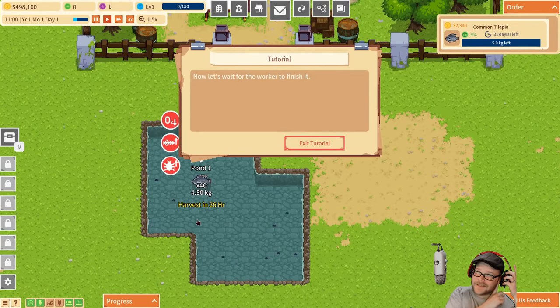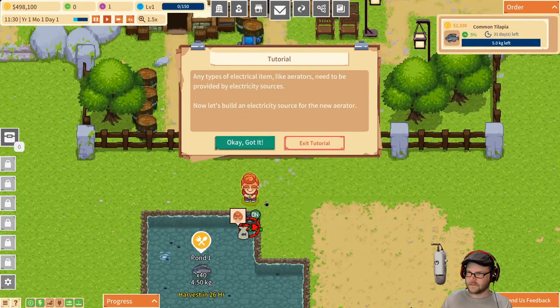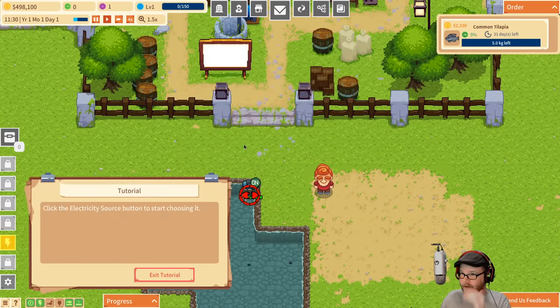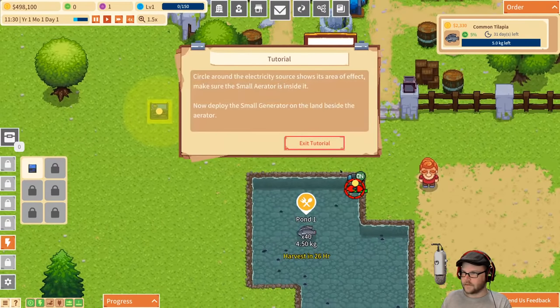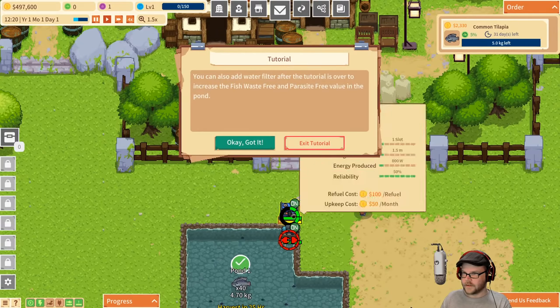Can you raise frogs? Excellent question. Look at the eyebrows I got. Any type of electrical item like aerators need to be provided with electricity sources. Let's go do that — small generator. Circle it around, right like that. Right next to the water — I'm sure it'll be fine. There we go.